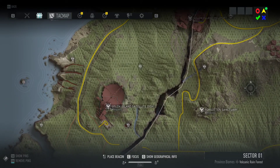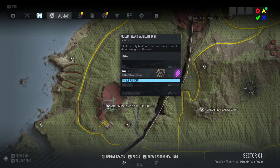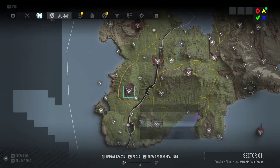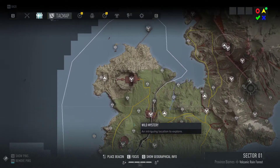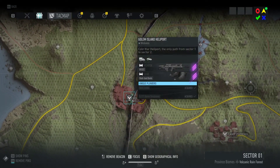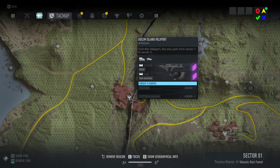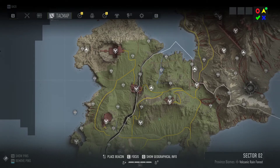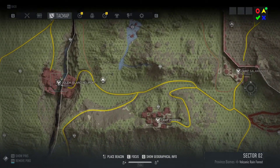Golem Island satellite dish — you will have your first box over there for this week. The second location is the heliport, and there you will have your second box for sector one.